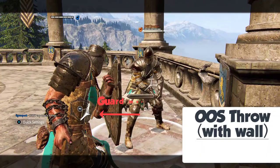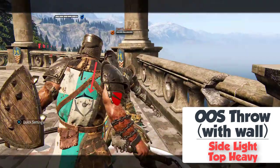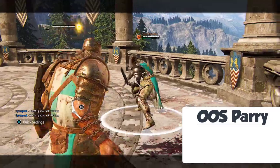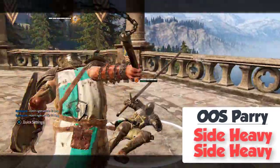Add Off-Stamina Throw near a Wall — your Guard must be Top. You can change Guard while Guard Breaking. This allows Double Top Heavy for 63 damage. Add Off-Stamina Parry for Double Side Heavy for 55 damage.